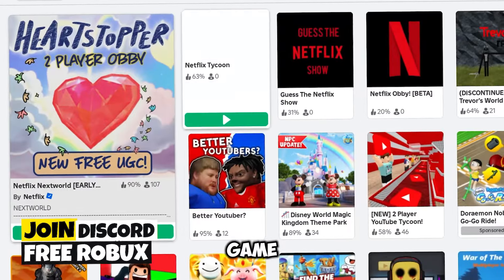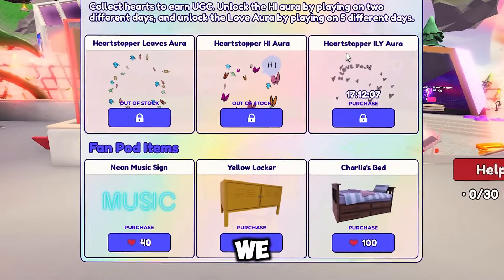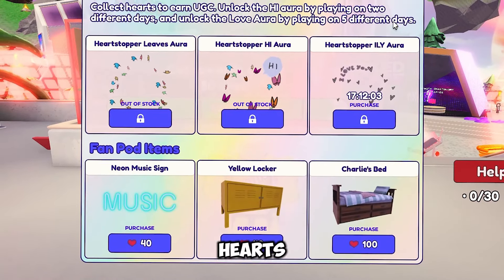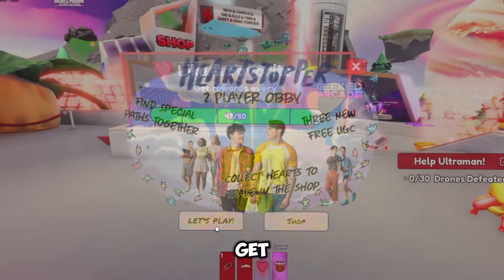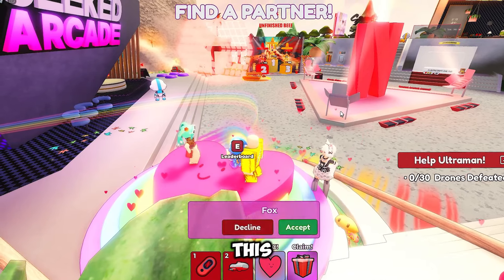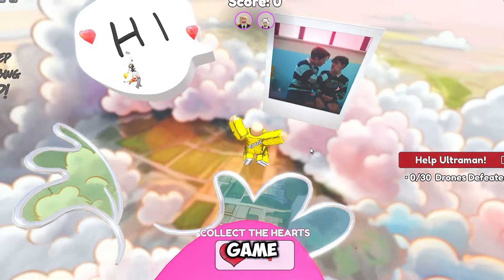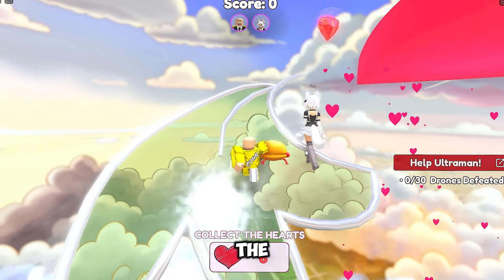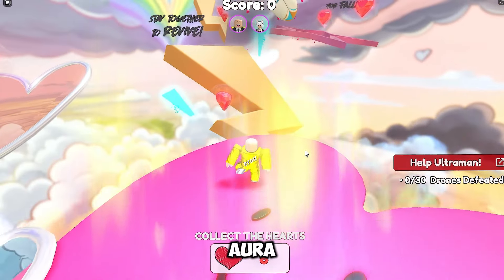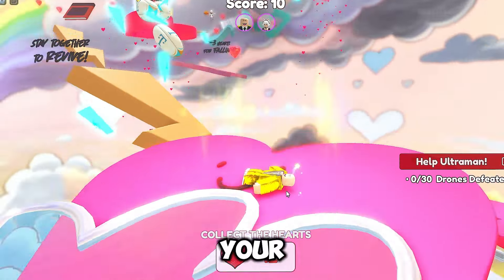Search for Netflix Next World and hop into the game. Once you're in, click on that little world icon — it's the second option. Hit the UGC button, because we're here for the free stuff. Today we're getting a heart aura item — you'll be glowing with hearts for free. But there's a catch: you need to collect hearts to unlock it. Click that Let's Play button and get ready to team up, because you need a partner to play. Find yourself a random buddy and jump into the game together. It's an obby — obstacle course time. Both of you need to catch enough hearts; the more hearts you grab, the closer you are to unlocking that sweet aura. Once you've caught enough hearts, head back and claim your free heart aura item.